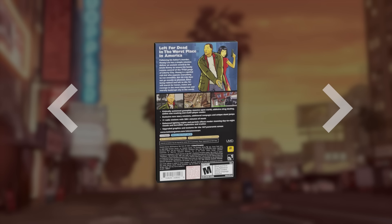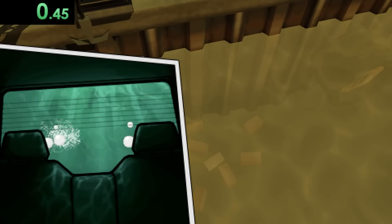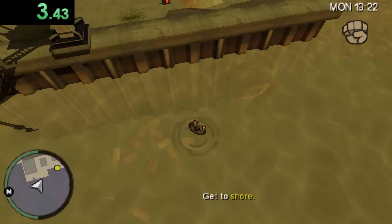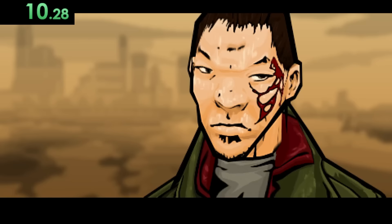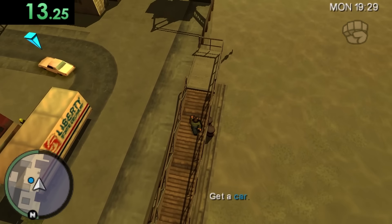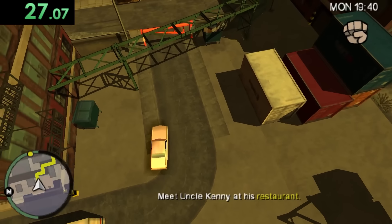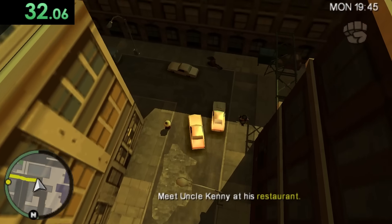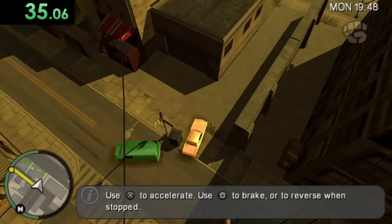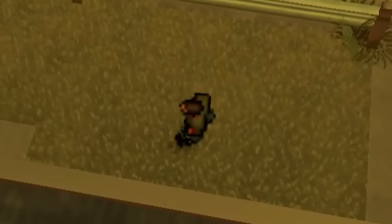Now we're going back to a top-down view with GTA Chinatown Wars. Just like the GTA 4 expansions, this was also released in 2009. Let's break out of this car and then swim to this shore over here. Then skip this, run straight to this car, get in. Then drive this way, go here, make a bit of speed, go in here, get out here. And that's grass. Pretty good. Grass.